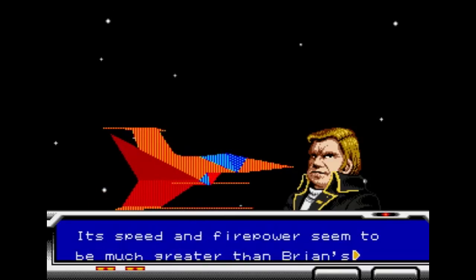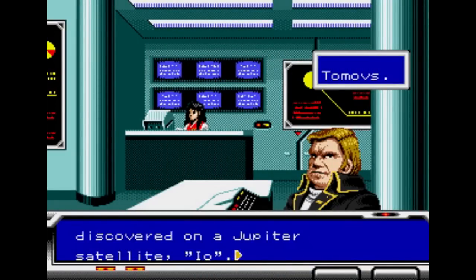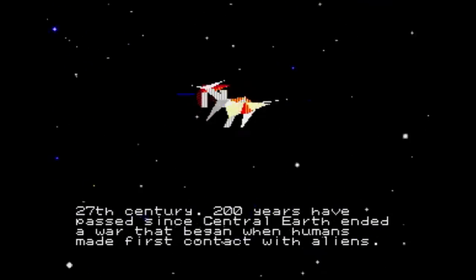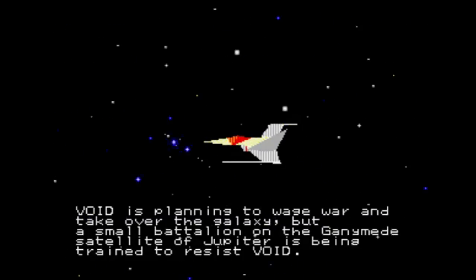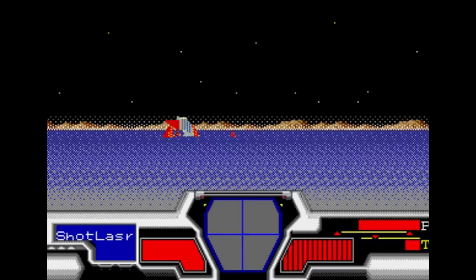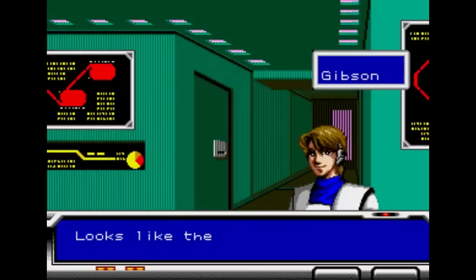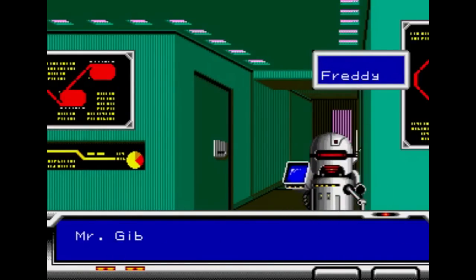It's a blast to play through. Whether or not you feel as strongly about this game as I do, that's for you to decide. So I'll walk you through the first part of this game so you can get a sense of what it is and how everything works. You start with a brief story synopsis: everything takes place in the 27th century, humans and aliens getting along just fine, except for a nation of humans named Void that hates aliens and wants them deported. You play as a dude named Brian, and you start the game in a combat simulation getting blown to bits. Your friends tell you how much you suck, but you're still given a mission anyway — to capture a Void Starcruiser.